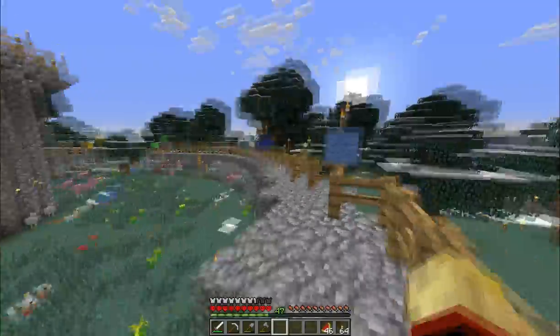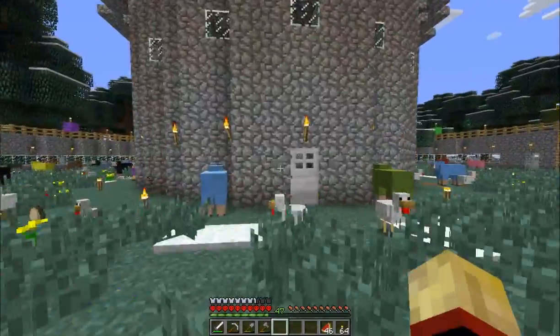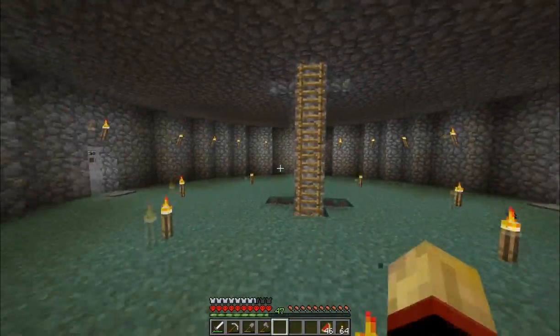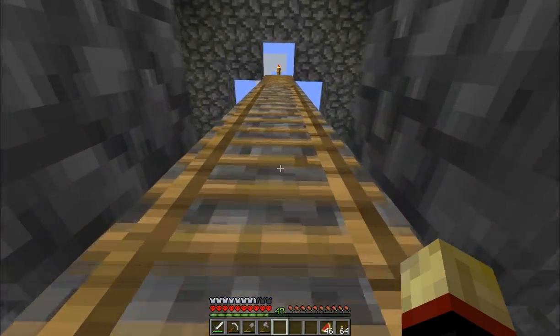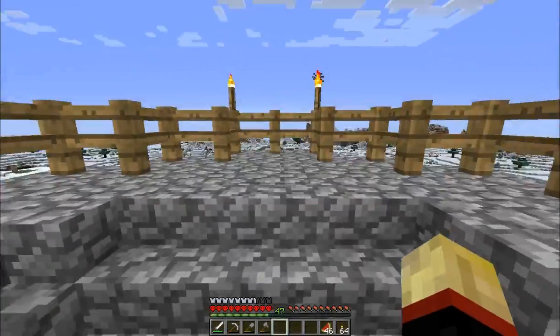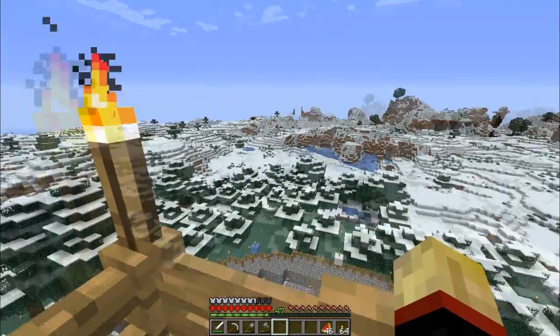I recommend this seed — the poncho seed — because you appear in a snow biome, which I love. In a snow biome you don't have to deal with the annoying rain. When it snows, it's nice and kind of lovely. But when it rains in Minecraft, it just sucks — it's loud and obnoxious, it gets really dark, and all those mobs start spawning. This is also a fairly good seed because you're in a snow biome and you have lots of nearby ravines.